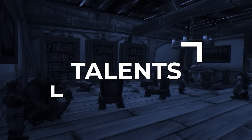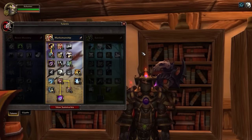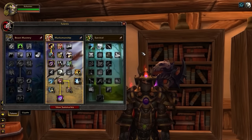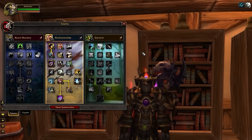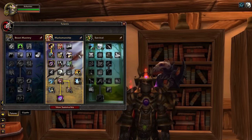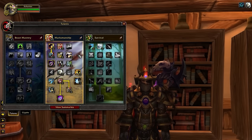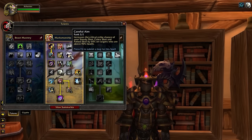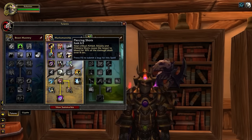Moving on, talents work slightly differently in Cataclysm, so let's break down everything you need to know. First up, you're going to need to spend 31 points into the Marksmanship tree before putting any points in BM or Survival. What you see on screen now is the standard build for Season 9. Marks is known for its front-loaded high burst damage, which is possible with talents like Careful Aim, which allows Aimed Shot to have an almost guaranteed crit chance on high HP targets.